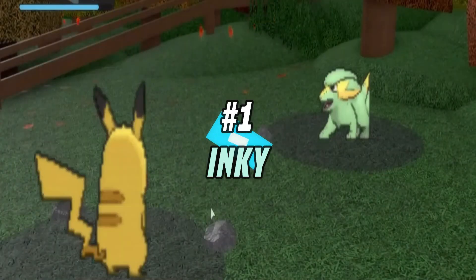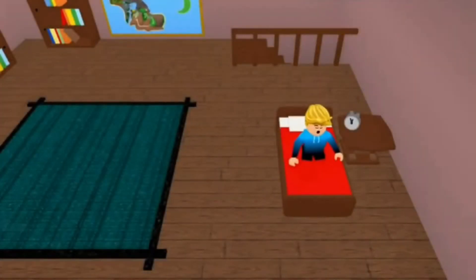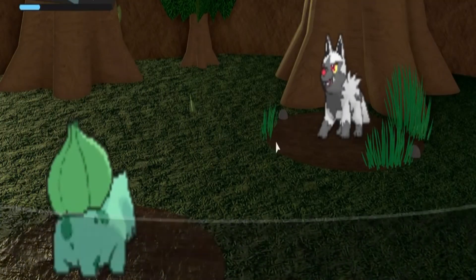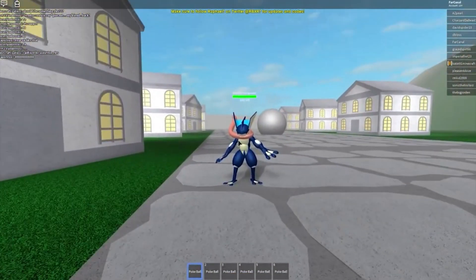Number 1: Inky. The Inky promo code gives us the Meowth Pokemon called Inky. The Meowth Pokemon is also known as the Scratch Cat, probably because it resembles a cat and its name is the sound a cat makes. Other than that, it is a normal-type Pokemon and its weakness is fighting.